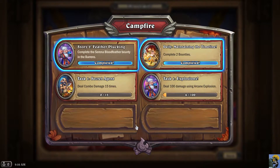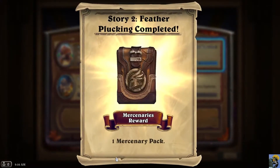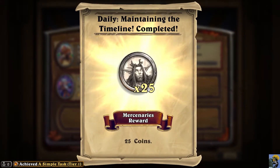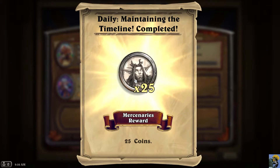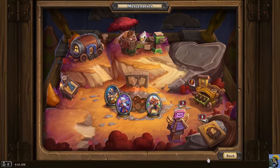This is the campfire where you get little quests that people give you. This guy's like, hey, deal combo damage 15 times, or Milhouse Manastorm's like, deal 100 damage using Arcane Explosion. If you complete them, like I did for these, you get rewards. We got a mercenary pack, and Toki the Time Tinkerer's reward gave us some random mercenary coins — some for a druid character and some for a Horde warrior.